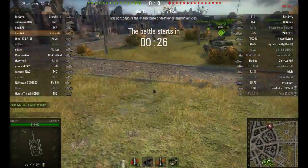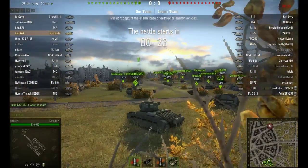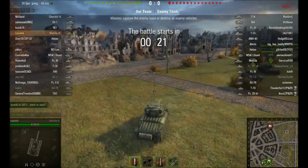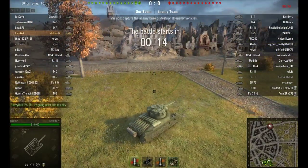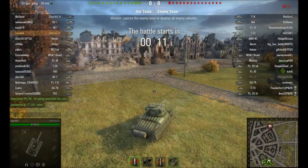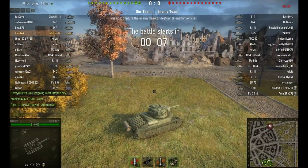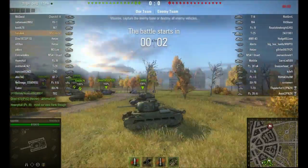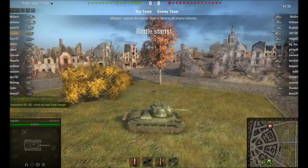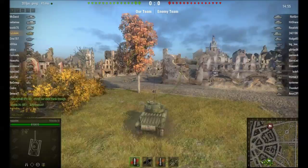Hey everybody, this is Hale taking the Matilda out for a spin today — my premium medium Russian tank. The tiers on this map range from three to five, and I'm near the top. I'll head into the city since I spawned close to it. This tank has good armor and a good punch but not necessarily good speed.